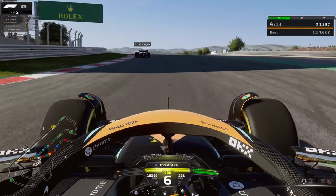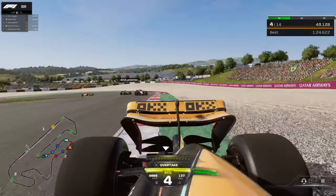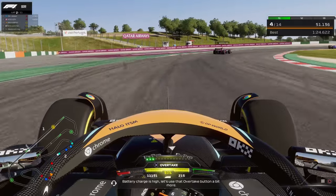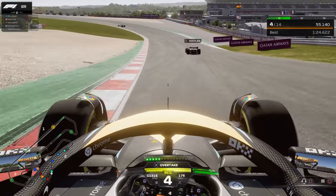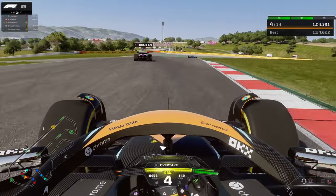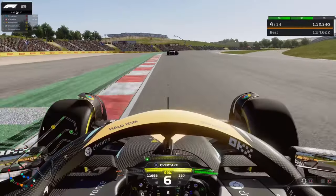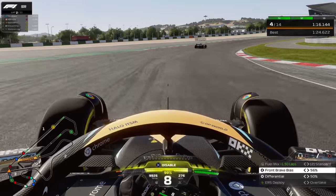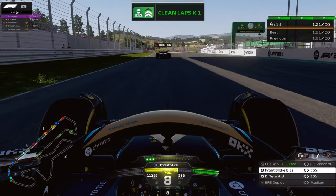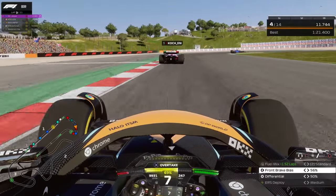The guys on softs were quicker early on. I made a mistake going onto the gravel. Regarding energy management — I'm trying not to use too much energy early so I have something to fight with at the end, because when people start losing traction from tire wear I want that as an extra element. Now I'm getting some time on the car in front into the first corner.